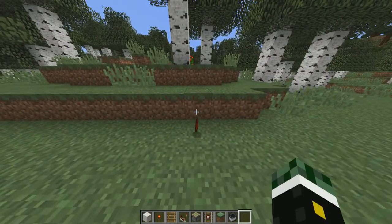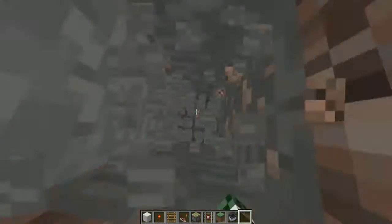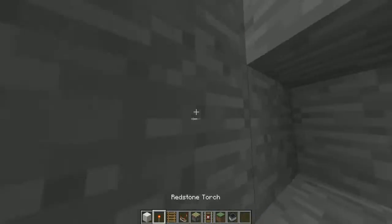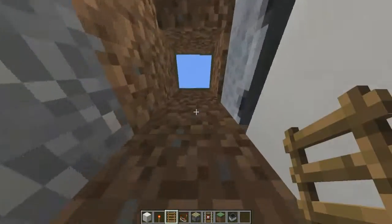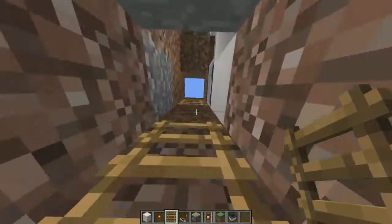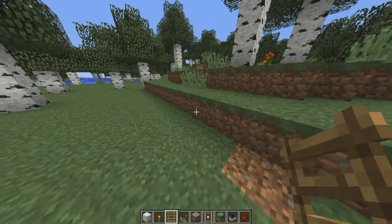And then you should have a working entrance to your secret base. You can build down a bit if you want — then you'll have all your space for your base, and you'll have your ladders going up. Just remember not to place a ladder right on the top, as that is where your block will go out. Then you climb up — boom — and it closes again.